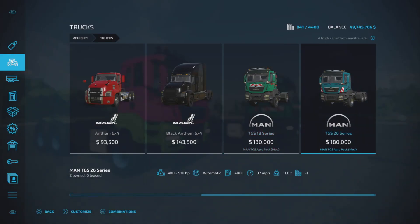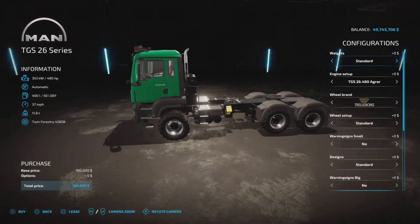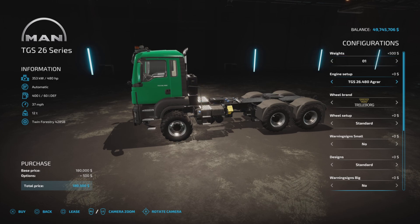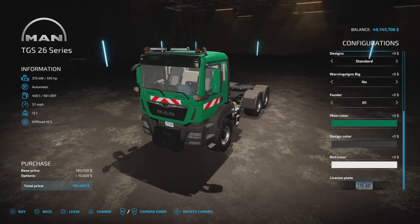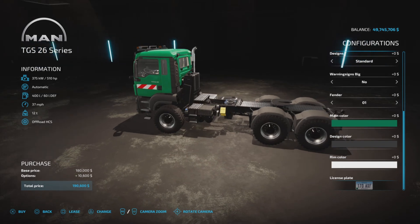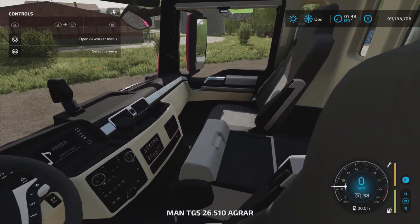Moving over to the 26 Series at 180,000 dollars - most specs are similar. The MAN 18 Series is automatic transmission. The 26 Series is a little heavier because it's a three-axle truck with an extra two wheels at the back. Engine options start at 480 and go up to 500 or 510 horsepower, again with agricultural or normal configurations. Wheel brands and other options are the same.